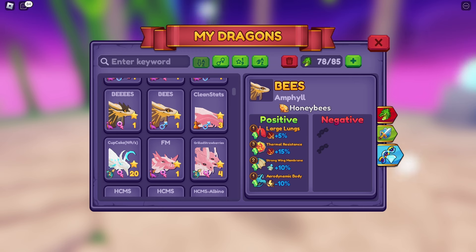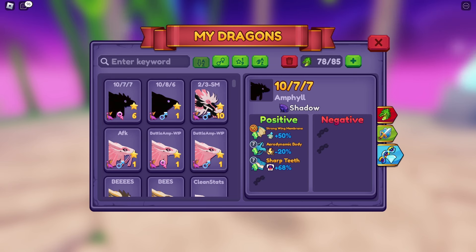Honeybees works differently — it works like Shadow, Platinum, and Albinism. It's just Honeybees. So in order to get Honeybees, you have to breed your dragons non-stop until Honeybees shows up, but only during the Easter event. After the Easter event, if you find someone with Honeybees you can breed with them. Now, on to actual stat traits — the ones that actually affect your dragon's stats.